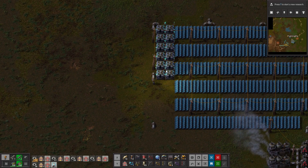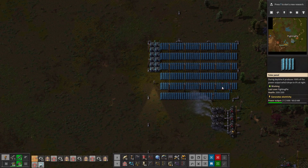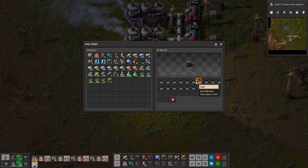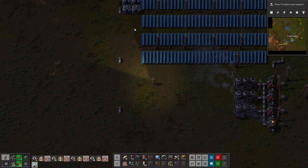Alright, so now I have some accumulators. And as you can see, they don't have any energy stored right now, but they will be storing energy in the future, and that's what matters. Also, as we can see, this is the last boiler running right here — it'll have fuel for a while, so we don't really have to worry about it. But all these are completely out, apparently.